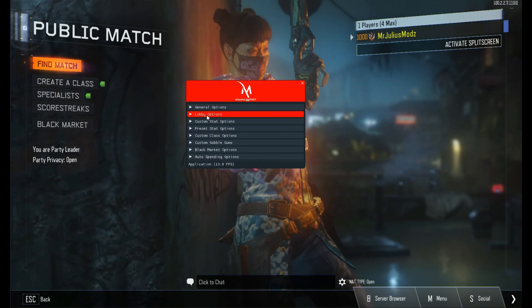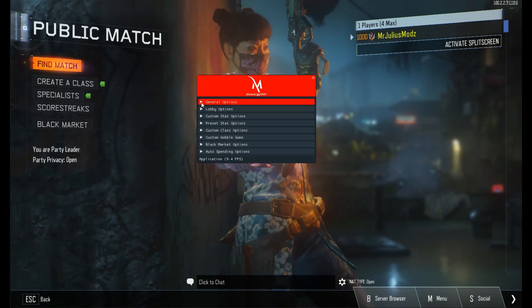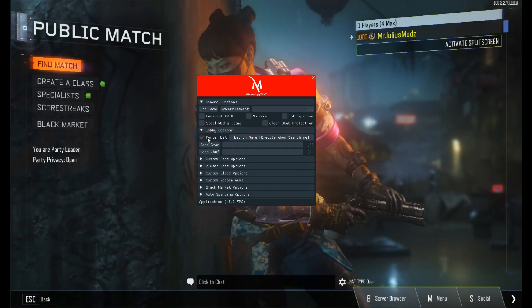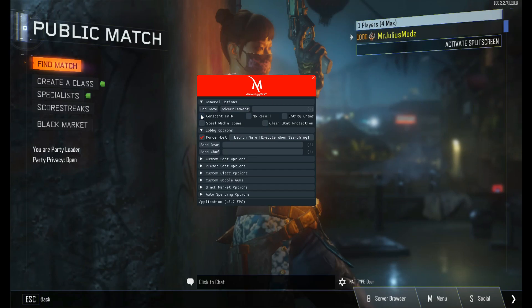For forced hosting, you simply go to where it says Lobby Settings, click on Force Host, and then choose Launch Game. It's going to execute when it's searching for a lobby.